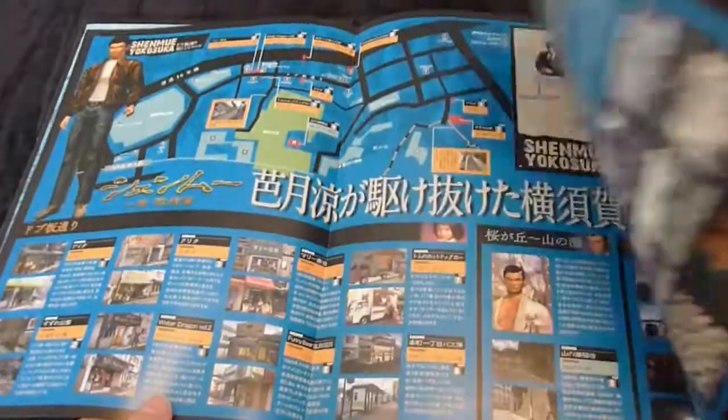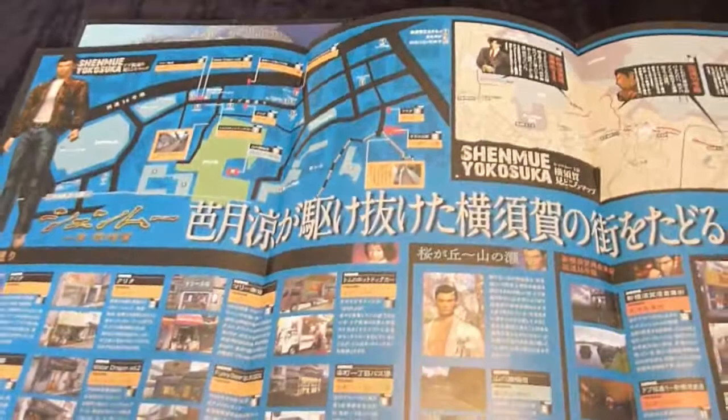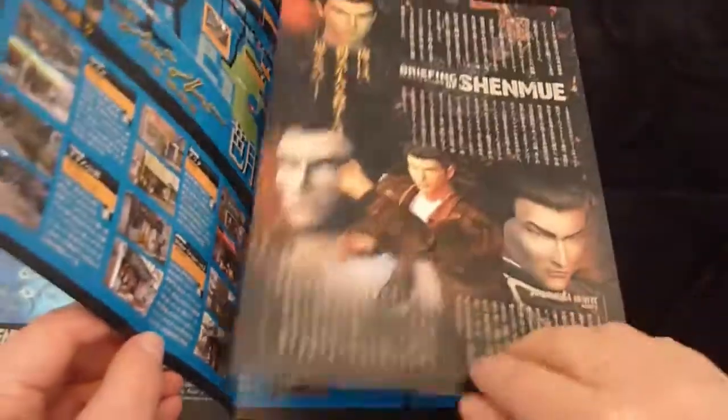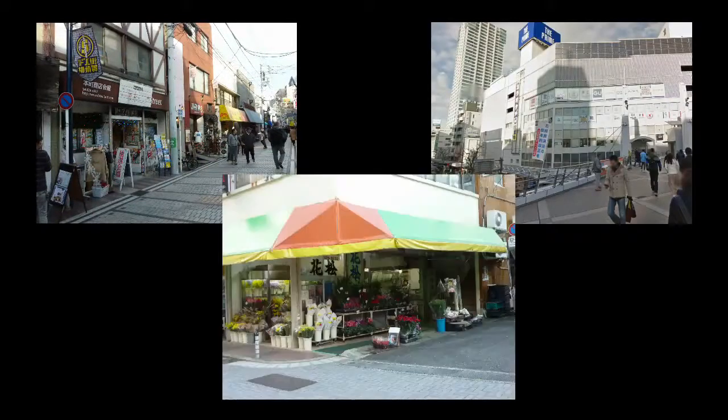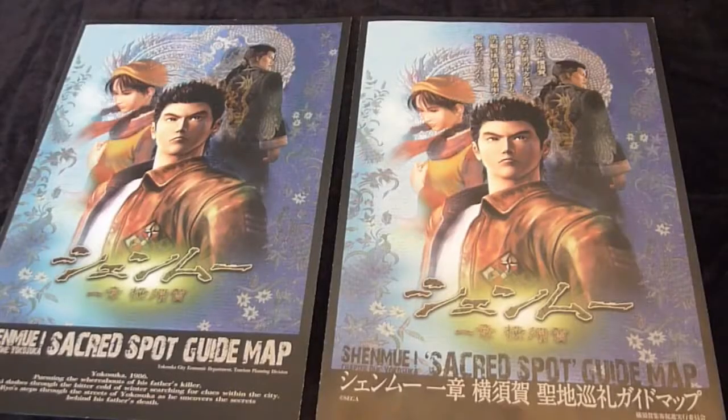About where to get the map — if you're in Japan, you can pick up a physical copy directly from a few different spots around Dopita. There's one information centre called Dopita Station, which is on Dopita Street itself, and another one in the shopping building across from the Yokosuka Chuo train station East Exit. Also, the Hanamatsu Flower Shop has some on display. The maps are also available in electronic form as a PDF download on the Yokosuka City site, so check out the video description for a link.